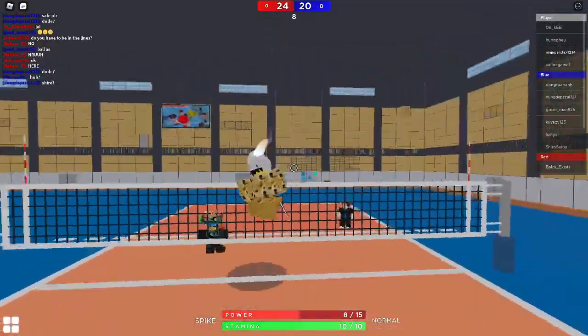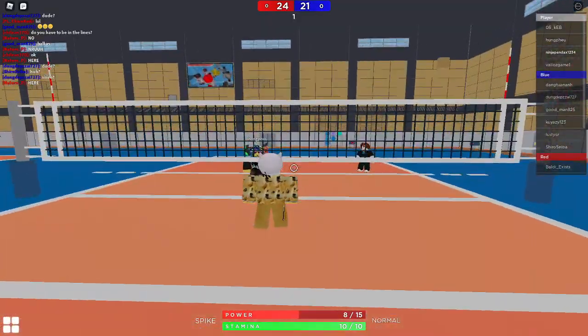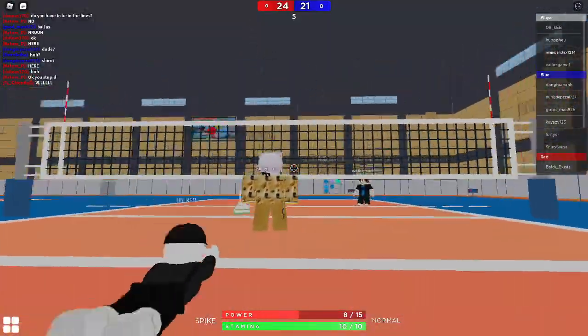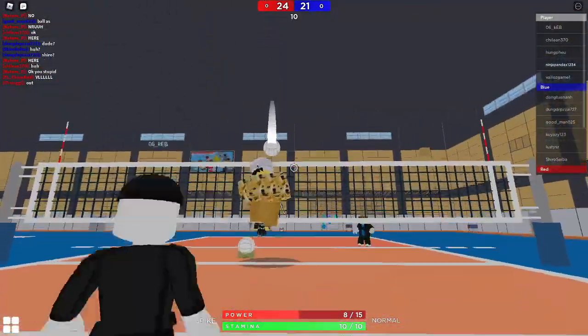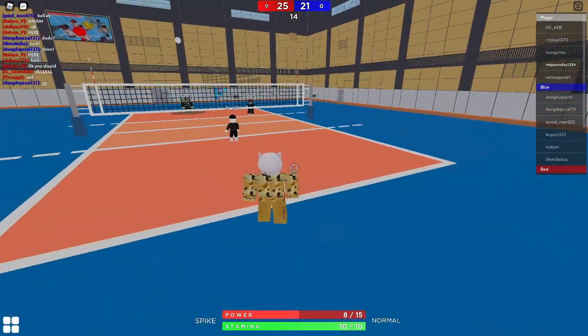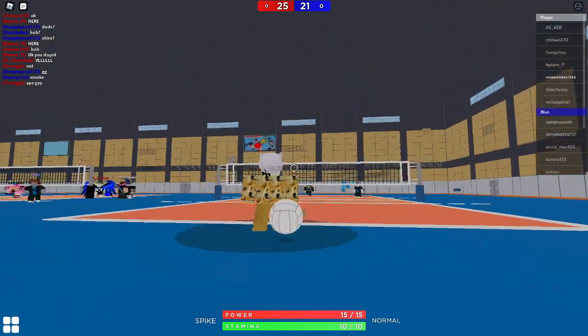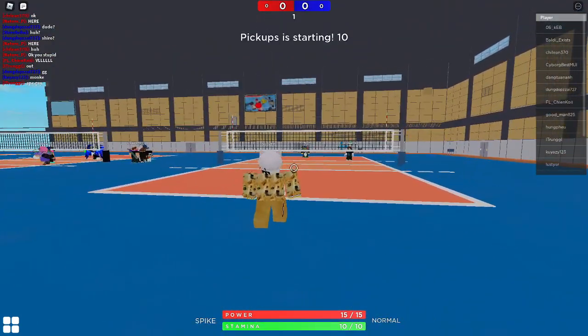You have to have shift lock on. That's basically how to do it — it's not that hard. The ball will be around your cursor, like that thing in the middle. It's really easy. I don't think you can do it from behind. You'd switch your power to around 15, but no, you can't do it from behind.